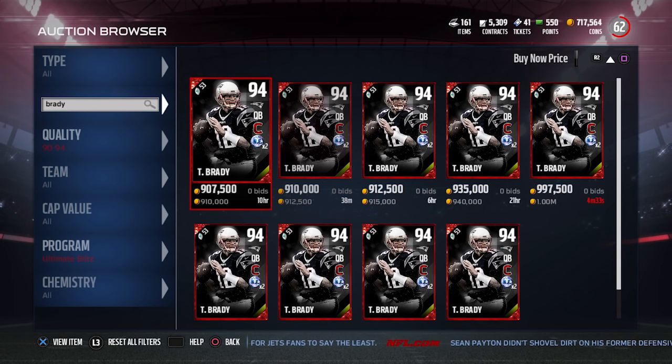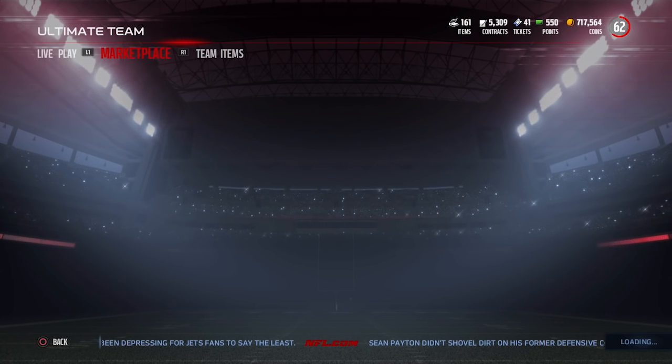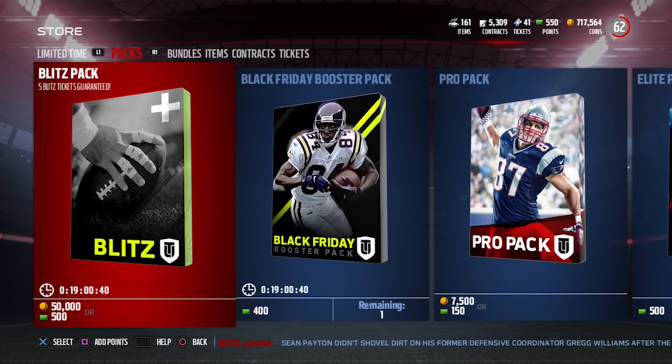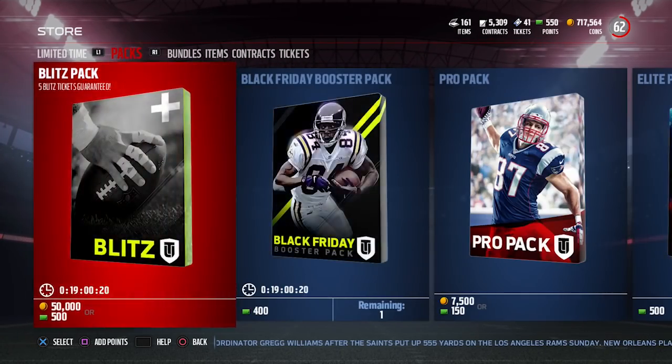Tom Brady is one of my favorite players, so I'm kind of interested in this one, but I would almost rather just buy it than go through and do all the sets. Because if you look at how much it actually costs, they have Blitz packs where you're guaranteed five Blitz tickets per pack, but those packs are 50,000 coins each. It does look like they're unlimited right now, which is kind of cool. But there are no bundles right now, so you pretty much have to buy the Blitz packs individually with coins or money. It can get pretty damn expensive quickly if you're talking about getting a Tom Brady — we're talking about spending millions of coins to get there.